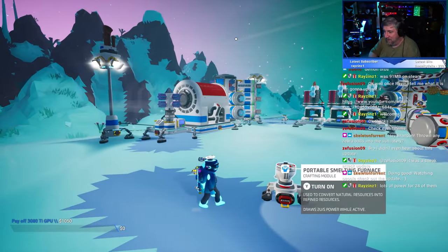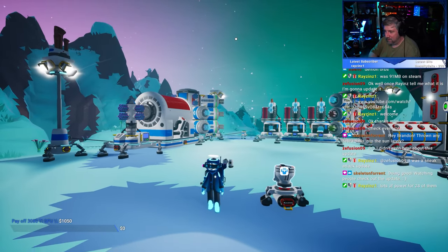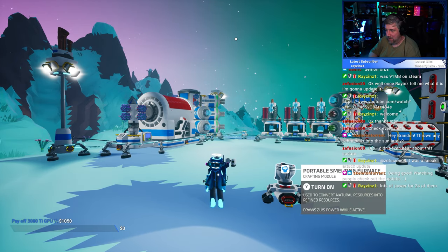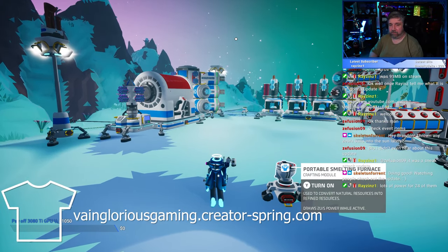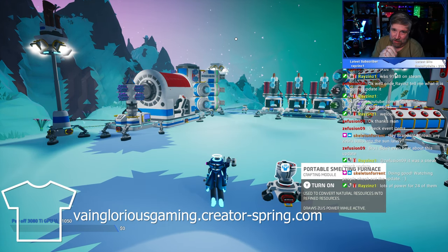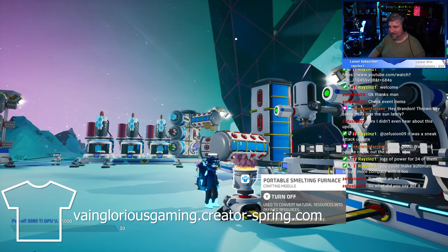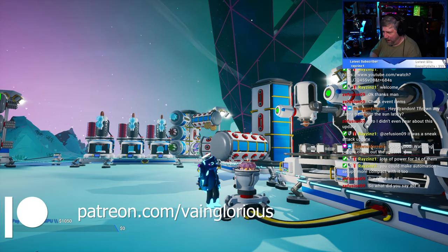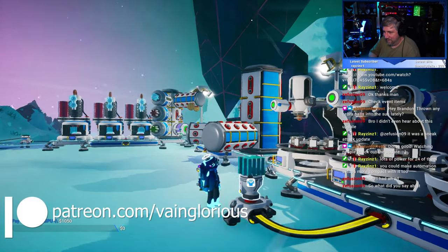Moving on, there is also a new portable smelter. You can allegedly find these on wreckage — to be honest, I didn't look; I was too distracted by the Gravity Globe. I did use the trade platform to obtain one for the low, low price of eight Astroneum. This adorable little smelter consumes power at a rate of two units per second, and it'll work in your backpack when attached to storage or just sitting on the ground. It, too, can be shredded, yielding two scrap.